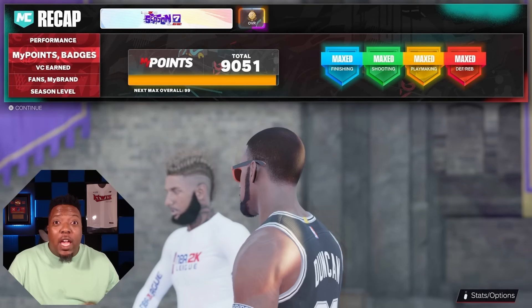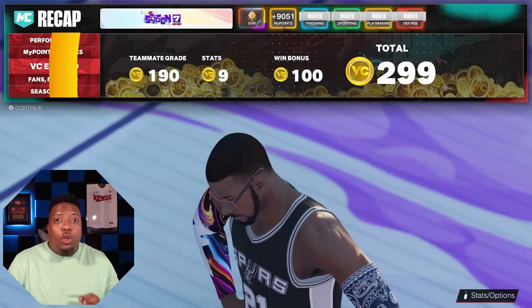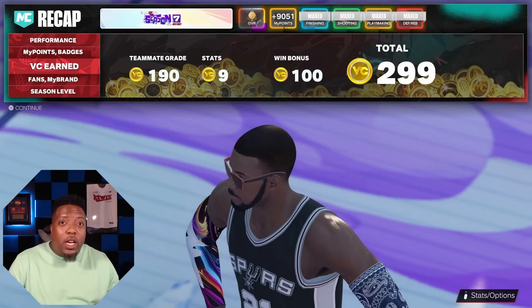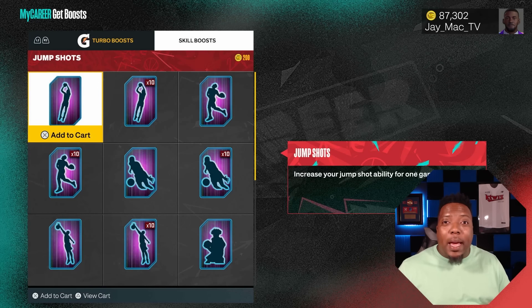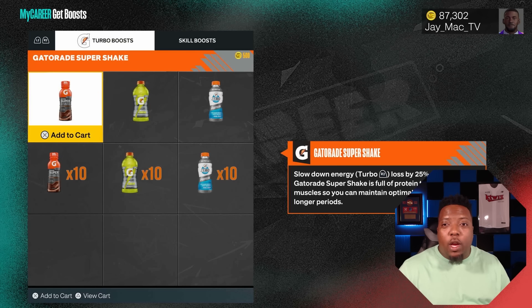When you play and win a MyCareer game, you usually get around 300 to 400 VC per game. Now, if you're trying to buy boosts to make your player its most elite level, one single boost is worth 200 VC. And that's not even talking about Gatorade — one individual Gatorade boost is worth 500 VC. You're already playing at a loss, and you haven't even thought about making a new build yet.